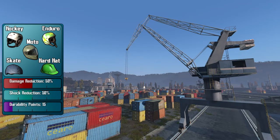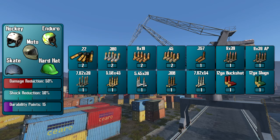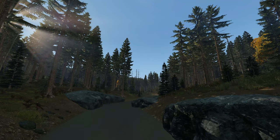Moving on to head protection, the next 5 helmets will all offer the same protection. The hockey, enduro, moto, skate, and hardhat all offer 50% damage reduction, 50% shock reduction, but the important part to remember is the very low 15 durability points. These helmets will only be helpful for avoiding damage and shock from melee attacks and very low caliber ammo. The moto helmet does have an additional benefit of 75% biological protection, meaning if someone is sick and sneezing around you, it will offer some protection from their illness. Killing a player wearing these helmets will take 2 shots of .22, 2 shots of .380, 2 shots of 9x19, 2 shots of .45, and then every other ammo type will be a 1 shot to the head and you're down.